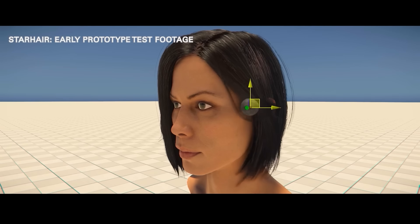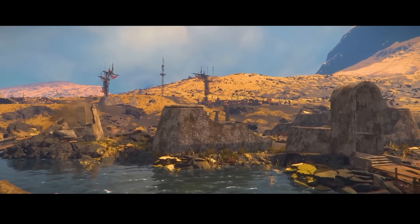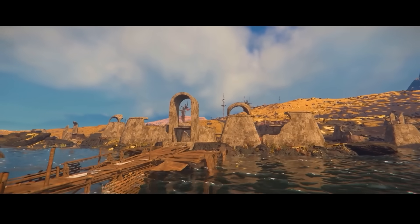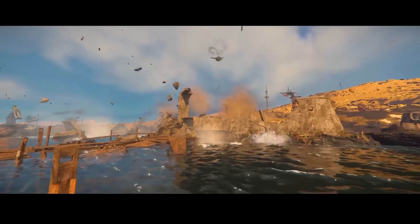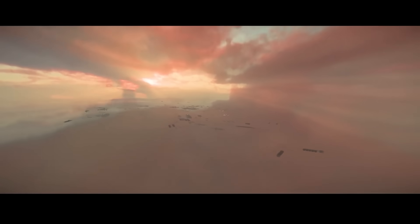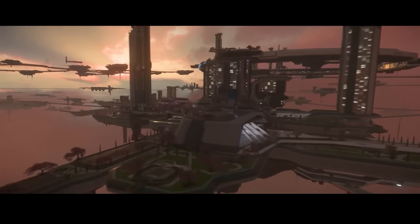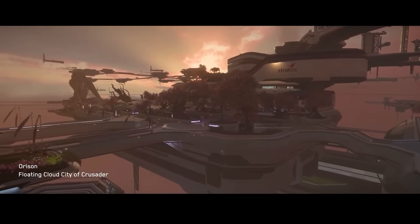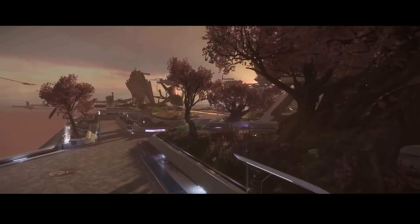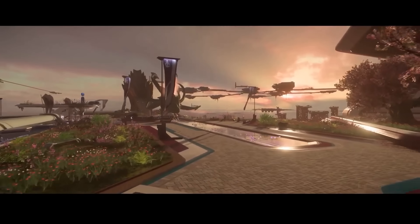Another area which looked especially interesting is a new physics system called Maelstrom. This allows for destruction of structures in the environment as well as ships themselves. We got to see a demonstration of ruins and old structures being further damaged and completely destroyed, but also spaceships being completely ripped apart. The interesting thing with ship destruction specifically is that it's not simply a case of pieces falling off — it goes way beyond that. For example, if a wing breaks off a ship, the game will calculate whether or not that wing should still have power flowing through it, determined by where the power source is for that part of the ship. Even if ships fall apart, they could still have power flying to parts of them, depending on how the ship was damaged and constructed.